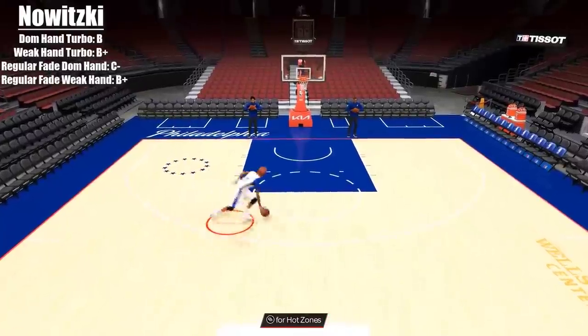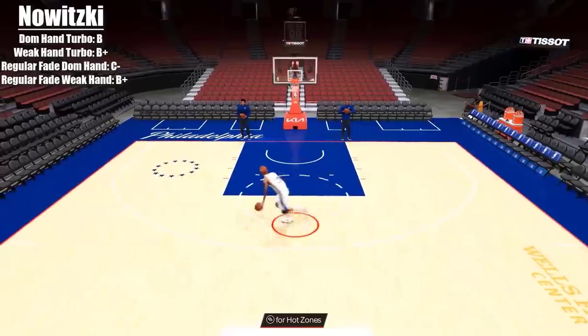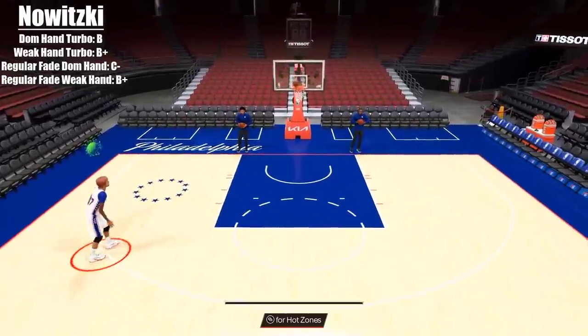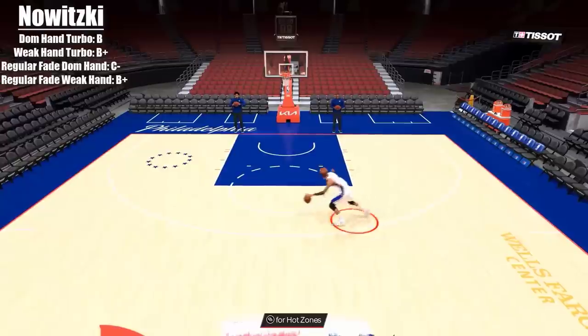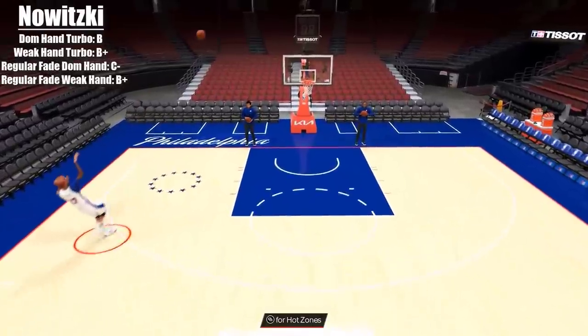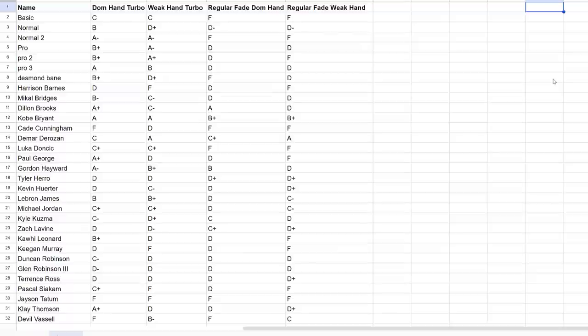I didn't unlock Dirk on any of my players so I had to do it in here. Both of his turbo fades are pretty good — I gave them a B and B-plus. His non-turbo fade dominant hand isn't good, but the weak hand is his iconic shot, so I gave that a B-plus.